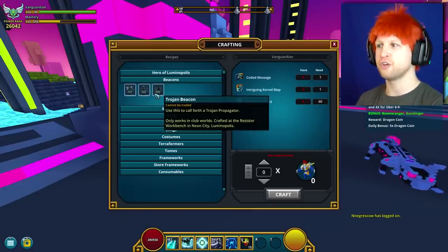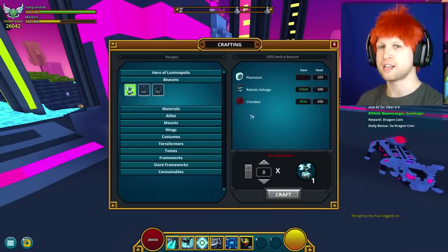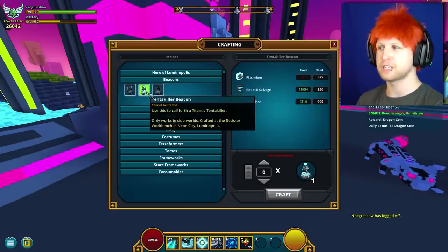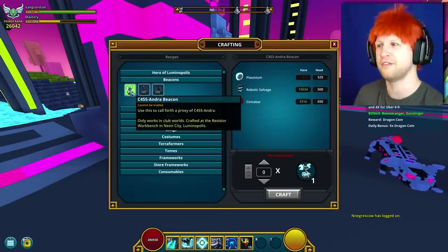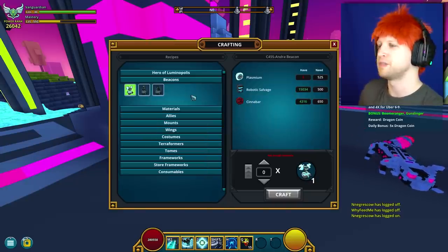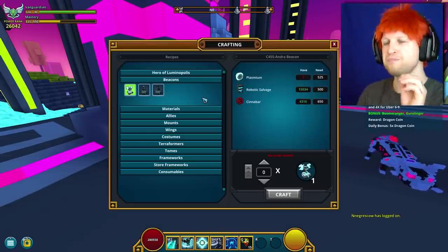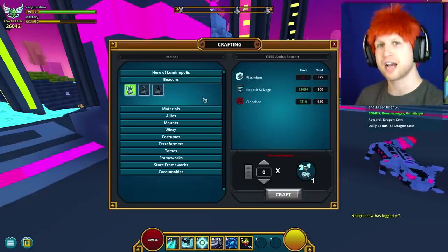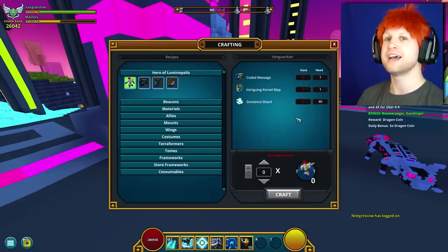Don't worry about needing 60 days worth of Sentient Shards, because there's another method: Beacons. Beacons let you craft a boss summoning tool that you throw down in a club world to fight the boss with your clubmates. The person who throws down the beacon gets a Sentient Shard. As far as crafting cost goes, they're not super expensive but not cheap either — kind of in the middle. The Daughter of the Moon one is cheaper than the others for some reason. This is how you can farm Sentient Shards without being time-gated, though it's going to be expensive to go this route.